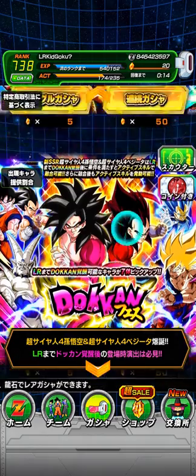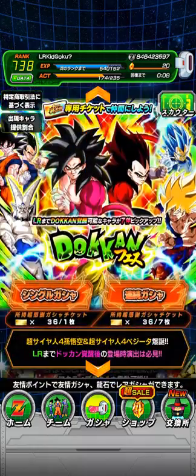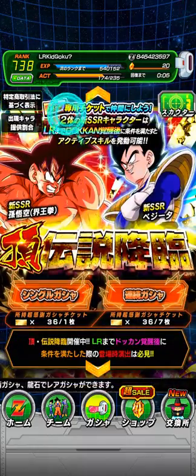You'll always be obtaining red coins. With the red coins you can pick up units like Tech LR Super Gogeta whenever he returns — I presume Saiyan Day. If you really wish something for Goku and Vegeta, try your luck with the super thank you tickets.